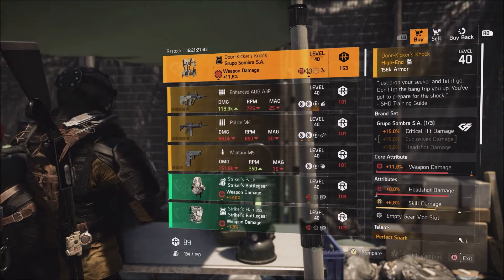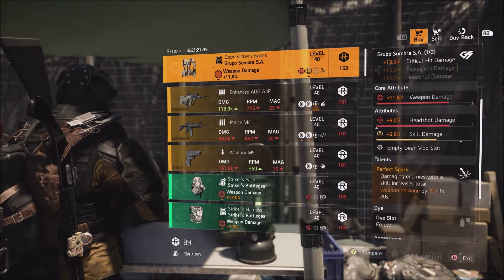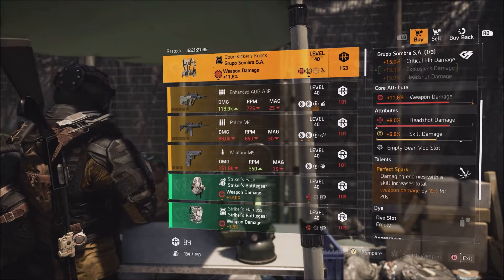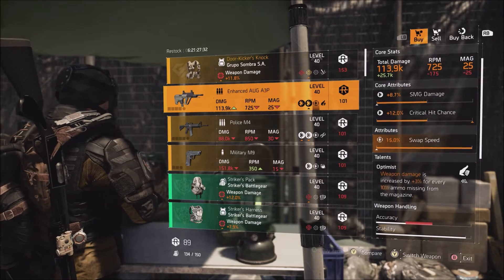This week they're also selling the Door Kicker — this is the Grupo Sombra chest piece with perfect Spark. If you have the credits I would recommend picking it up, though loot allocation areas can yield better ones. They also have max swap speed on this AUG if you need that.